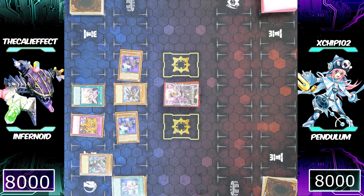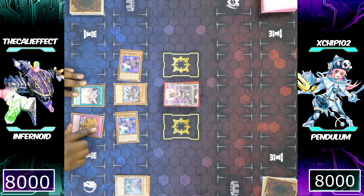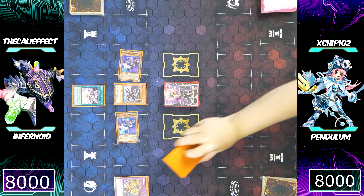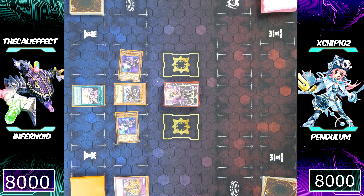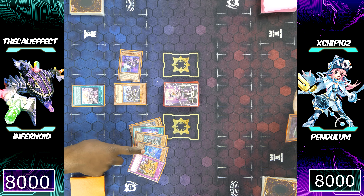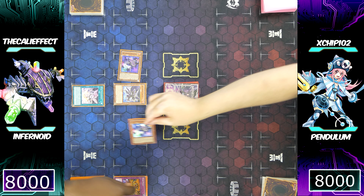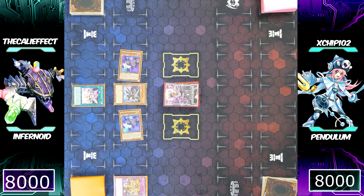Void Feast actually ignores that restriction and allows me to summon Infernoid monsters for free. Infernoid Decatron allows me to send Infernoid monsters from my deck to my graveyard — not only increasing Decatron's level, it also gains their effects. I sent Infernoid Deviati and Infernoid Ununu, gaining devastating effects: I can tribute a monster to negate an opponent's spell or trap, or negate a monster effect and banish that card. You're looking at three disruptions.